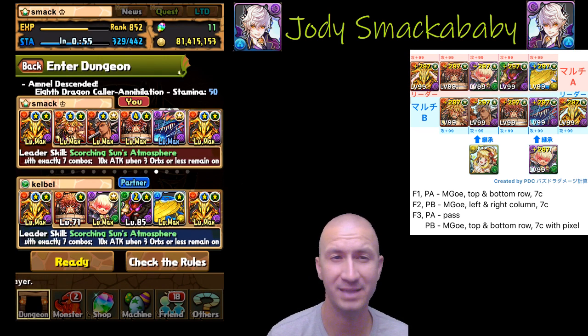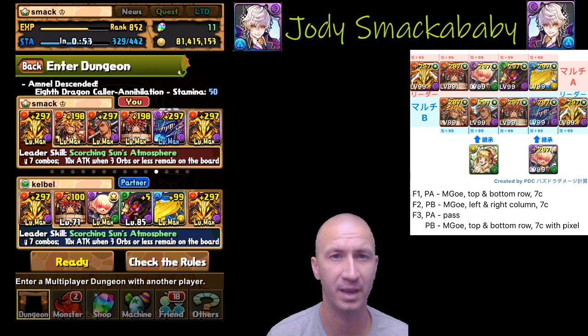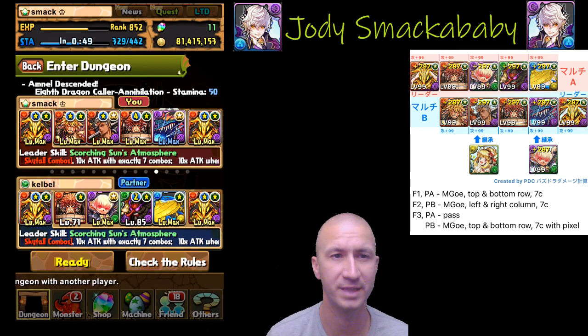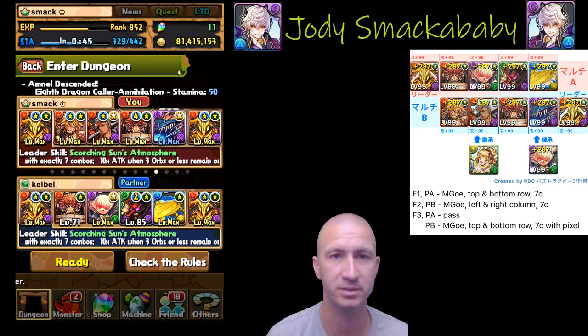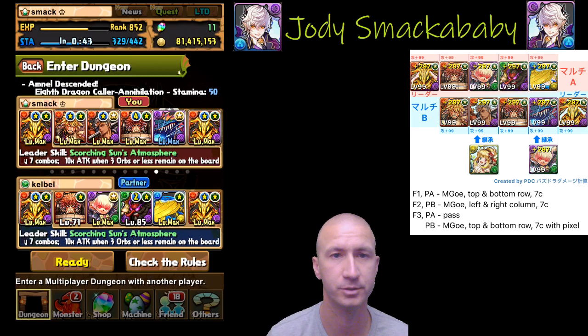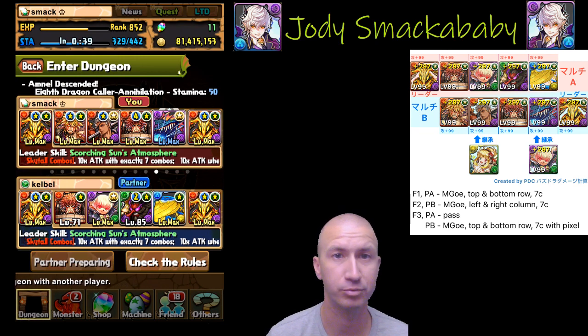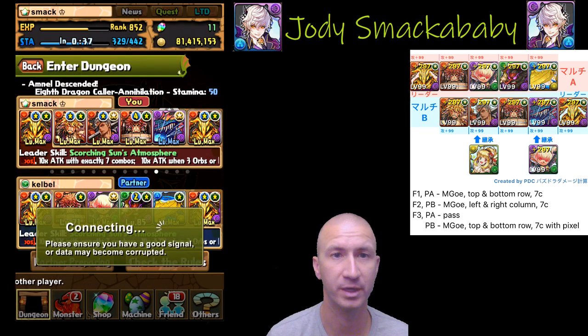The last sub doesn't have to be Azathoth — just an unbindable sub with one skill boost, one skill bind resist, and a cooldown of no more than 10 turns. The inherited skill on that sub is a top and bottom row change. With that, it's a pretty straightforward dungeon.